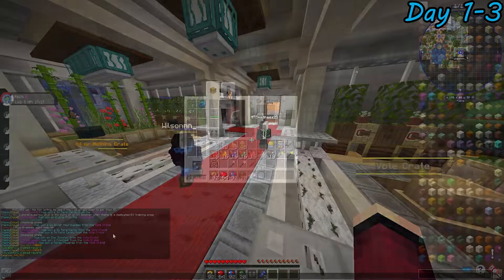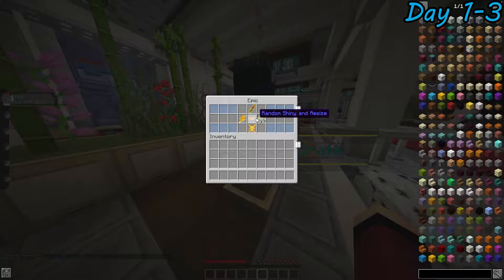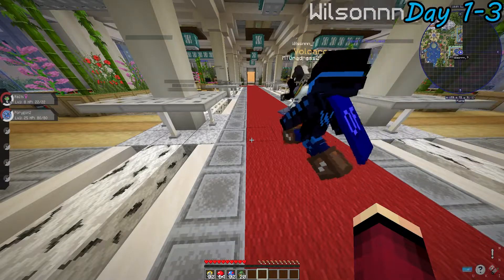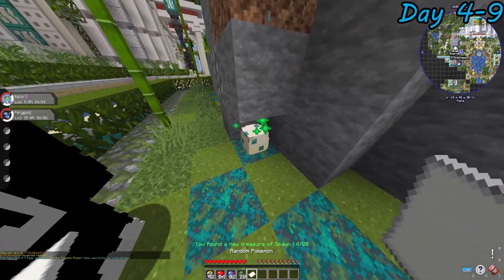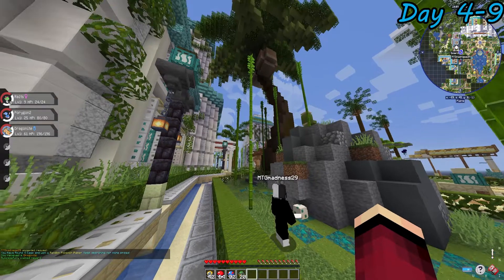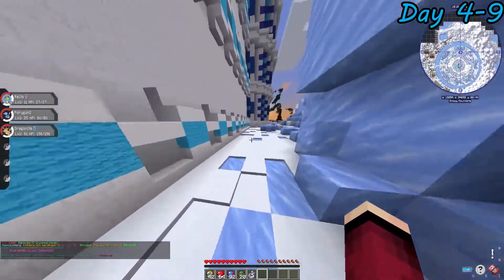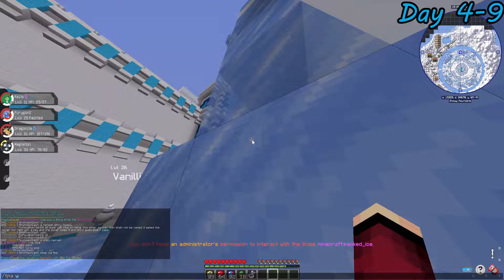We found the level grinder and the EV trainer, then went to open some crates. I got myself a light shop crate and also an epic crate. With the epic crate, I got a random shiny and it gave me a shiny Porygon. However, my rival got a paper which allowed him to choose a non-random shiny, and he ended up choosing Volcarona. We then went on a hunt around spawn for eggs, and in one egg I got a Dragonite — so cool!